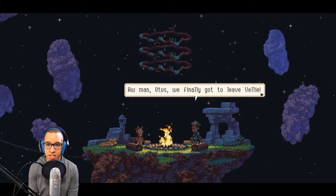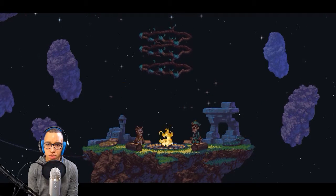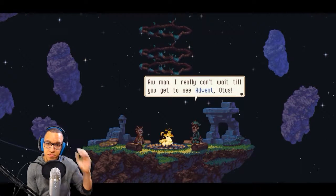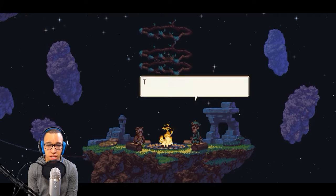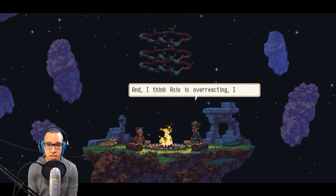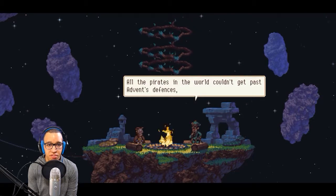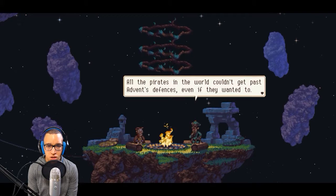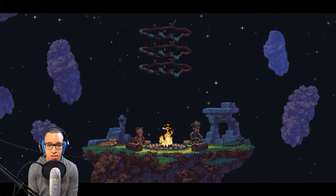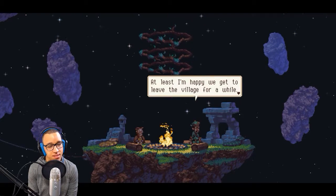'Otis, we finally got to leave Velie and you'll get to see Advent soon, though this isn't how I imagined we'd get there. If you want, I'll tell you a little about it.' The shops, the sites, the people — there's so much to do in Advent. I think Azio is overreacting — he's practically calling me a failure before I even get a chance to do anything. Screw him. All the pirates in the world couldn't get past Advent's defenses. My guess is it's not overblown, especially if these relics have similar powers like teleporting — that's probably a problem.